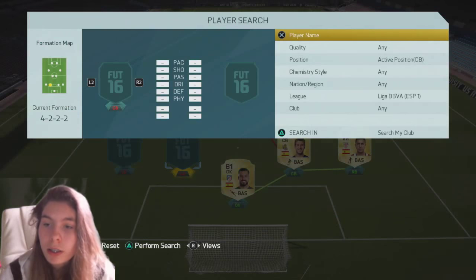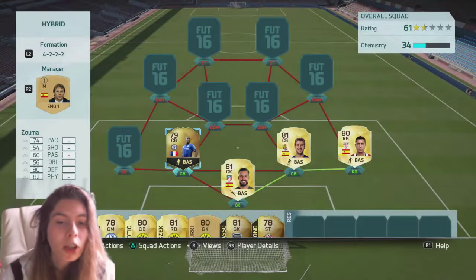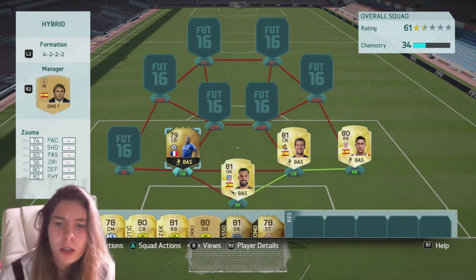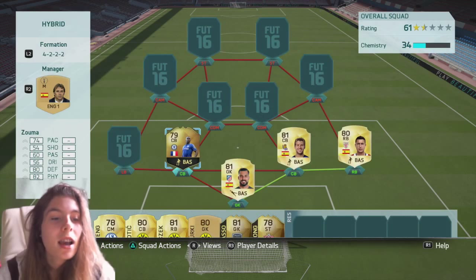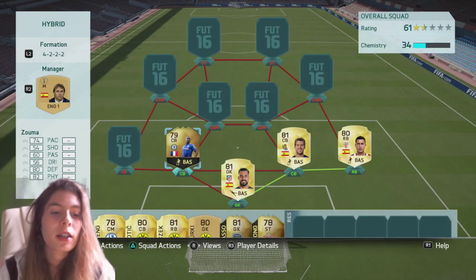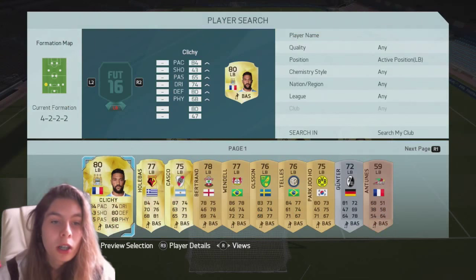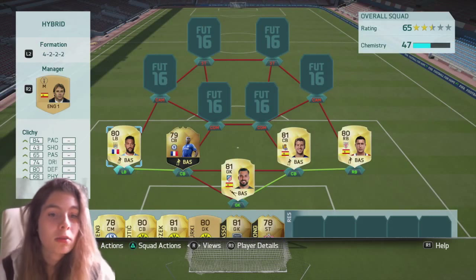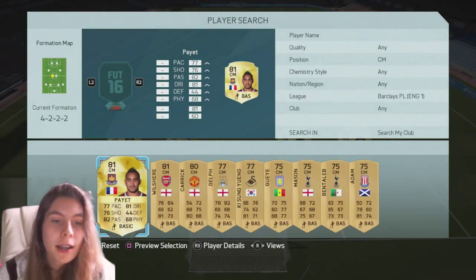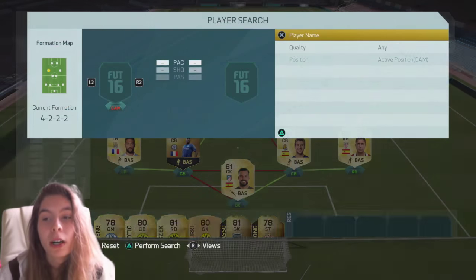Then we go on to our other league. We've got Kurt Zouma — obviously the beast himself. Probably one of the first informs I bought, I bought him for 40k, he's probably cheaper than that now. He's got 74 pace, 80 defending, and 82 physical — great stats for a defender, especially in the BPL. And then we have got Klichy as our left-back, just a typical left-back I get in the BPL. We have got Payette — I was looking at his inform but his inform is so expensive, so I didn't get that.